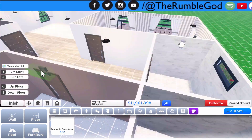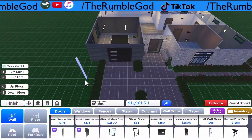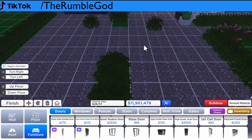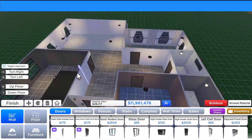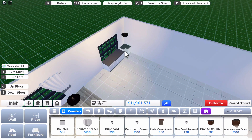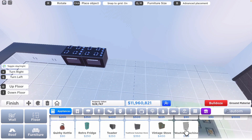A very important feature this building has is automatic doors — the minute you walk up to the door it opens automatically. Unlike Bloxburg where you have to pay Robux to get this feature, in Roville it's free. So I decided to place it on all the doors because manually opening doors is very annoying. The doors now open automatically, which is great.